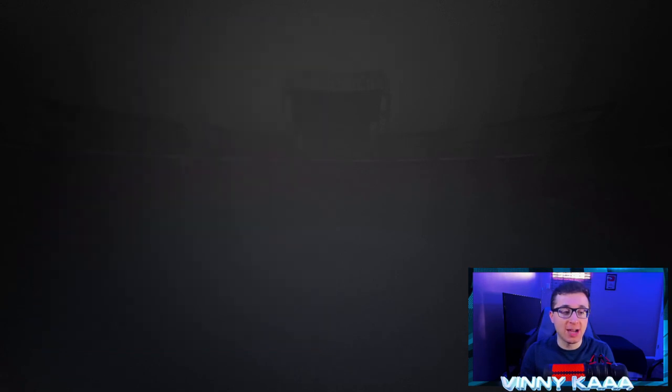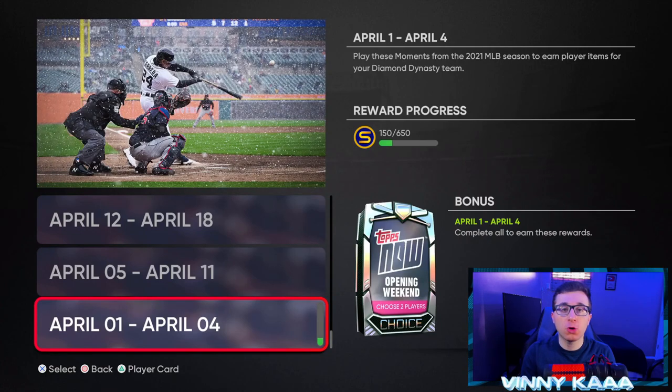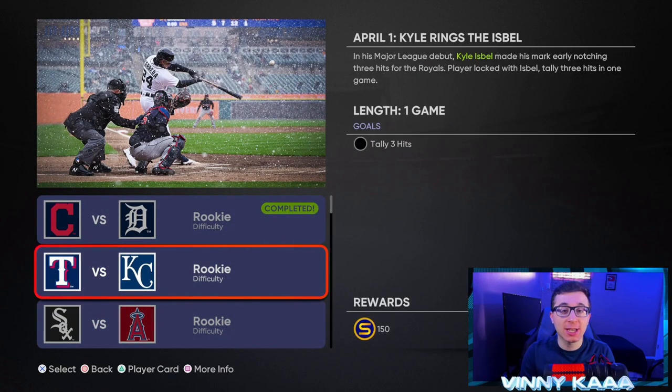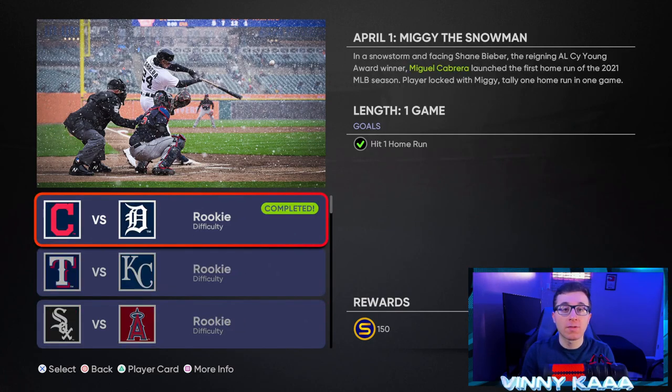Next are Tops Now moments. Especially at the beginning of the year, Tops Now gives you great players you can add to your team — diamonds start appearing very early. There are about five or six moments every single week, they're super easy to do whenever you want, and you can sell those cards on the marketplace. Diamonds go for 15,000–20,000 stubs at the beginning of the year, so take advantage of Tops Now moments.